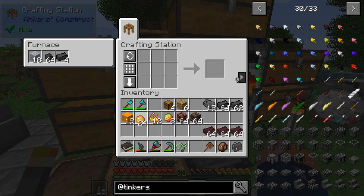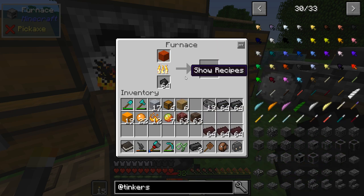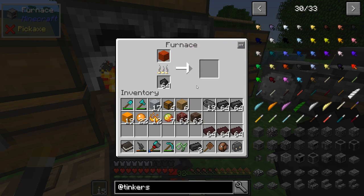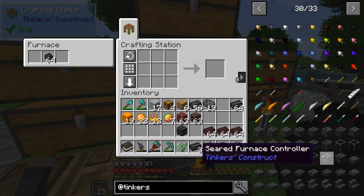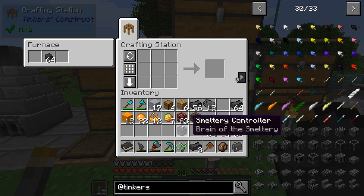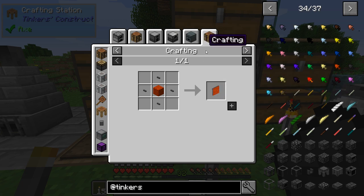Let's grab a couple of slime balls out of our slime. We'll make the slimy mud — it says it slows but lets you jump higher, but we just want the crystal out of it. That crystal lets us make the smeltery controller, and you can't do anything with Tinker's without the controller.